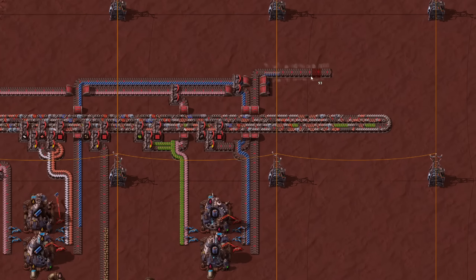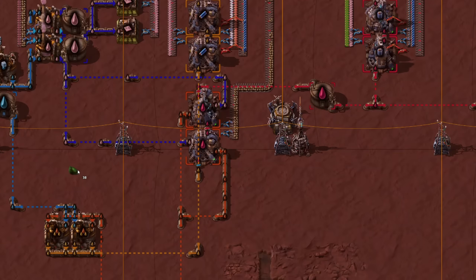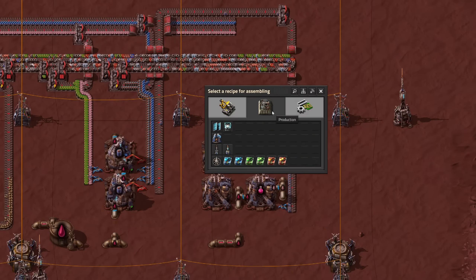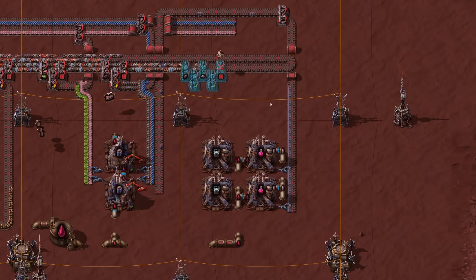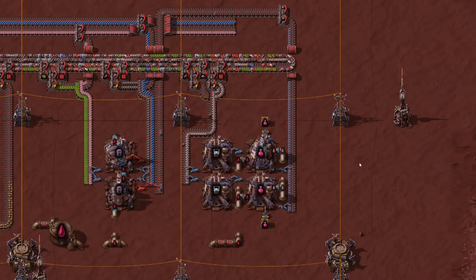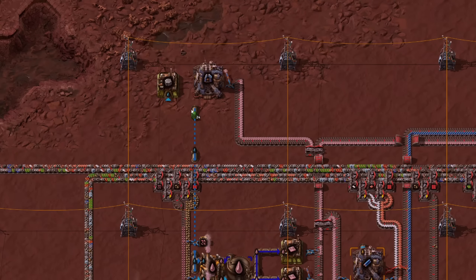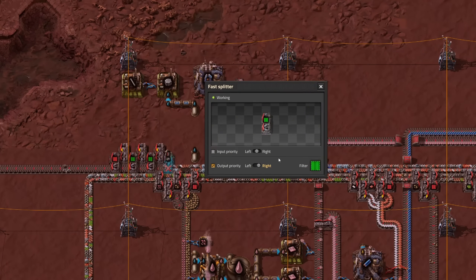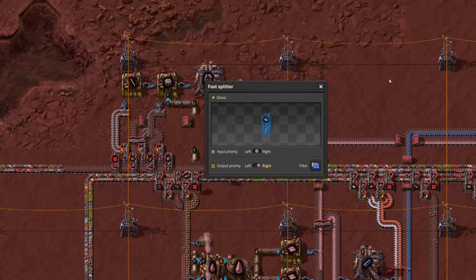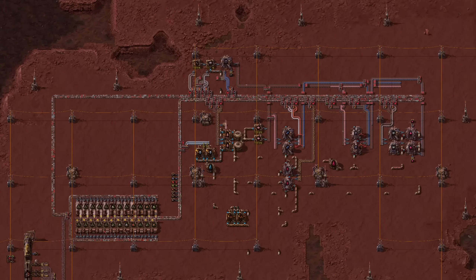And now we are ready to produce the electromagnetic science pack. We require electrolyte again, Holmium solution and the supercapacitors. Additionally, we have to make accumulators — but that's easy, because we have batteries and iron plates on our sushi belt. And here we go, we are producing Fulgora's science pack. Now of course you also want to set up production of electromagnetic plants. In order to do so, we also have to set up the production of refined concrete, but it's not a big deal because we already have water and all the other ingredients are on our sushi belt. At this point you could set up interplanetary transportation and ship the electromagnetic science pack and the electromagnetic plants to Norvus.